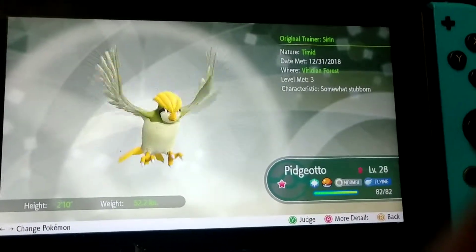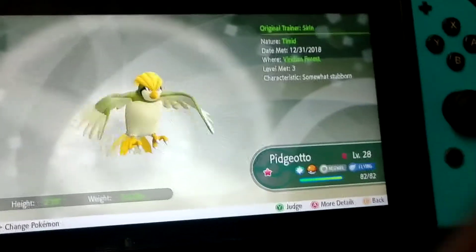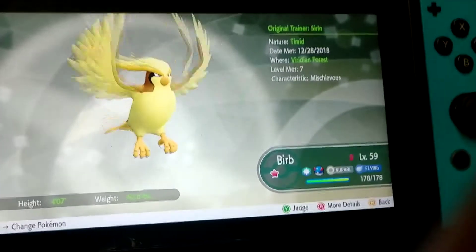This is Pidgeotto, which is from a random encounter shiny Pidgey, and I will kill any other Pidgeotto or Pidgey that ever come into my screen again. And there's the Pidgey, which was my first ever shiny in this game and I named it Burb.